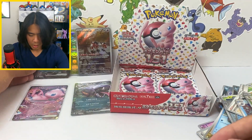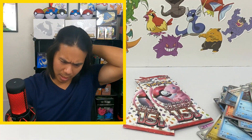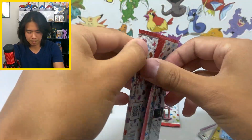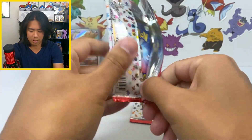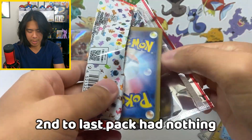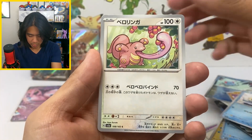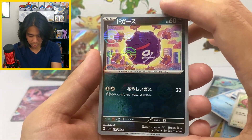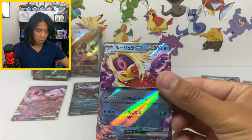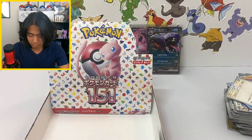Another Arbok. I don't know about this — I'm getting more and more skeptical. Are you guaranteed an SAR? We have two more packs. Did someone tamper with our box? It's very possible. Come on — no way it's in this last pack. Machoke, Seel... Koffing... Jynx. This is sussy.